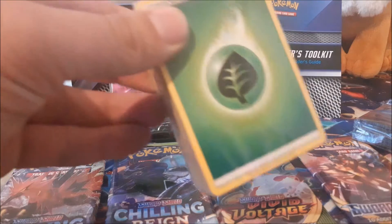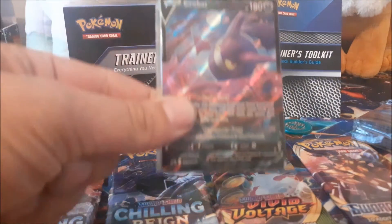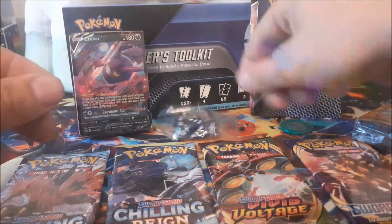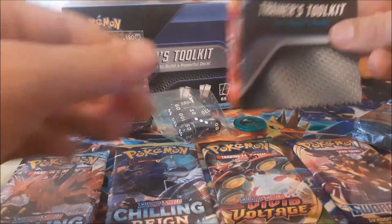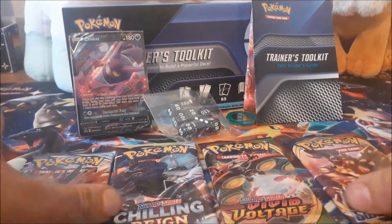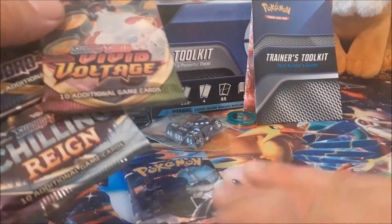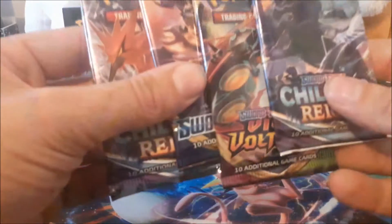So that's the toolkit open. We have a block of energy which no one really needs, we'll get rid of that. We have the Crowbat V and all the trainers here sealed — that's really nice. We've got some nice dice, lovely. If you need new counters, they've changed a little bit — burn and poison. We've got a Trainer's Toolkit guide, a rulebook, some lovely sleeves, and four packs of Pokémon cards: Chilling Rain, Sword and Shield, Vivid Voltage, and another Chilling Rain.